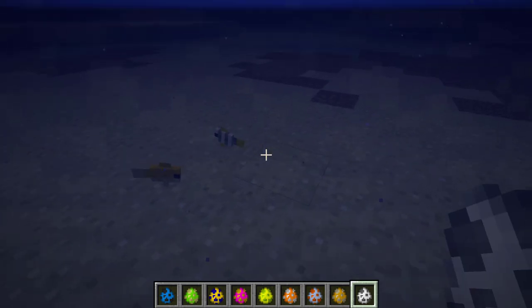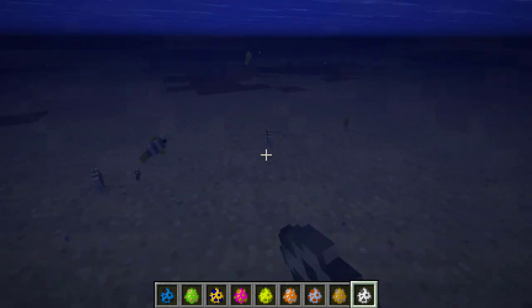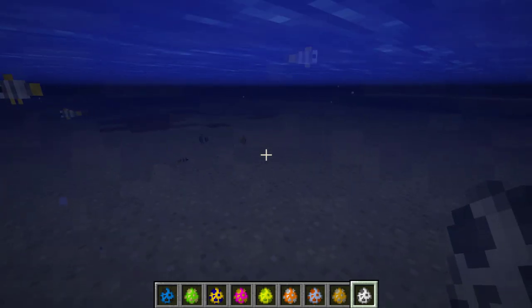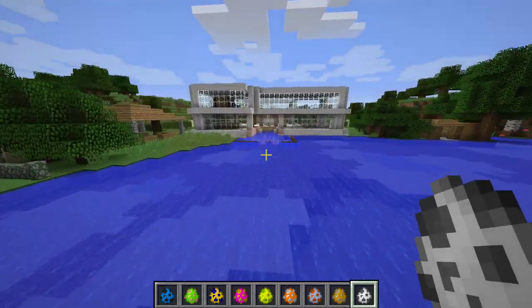We also have the Moorish idol, which is a very cool creature — has like a bit of gray and a bit of white on him, and just looking around. It's so nice to be able to look around and see fish in your little Minecraft world. It's amazing.